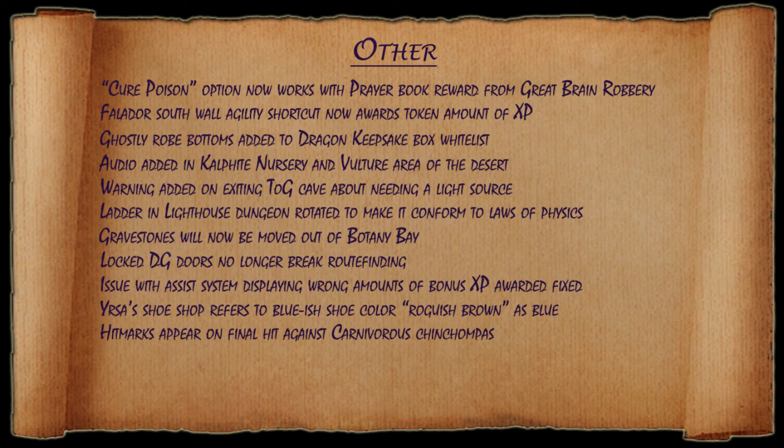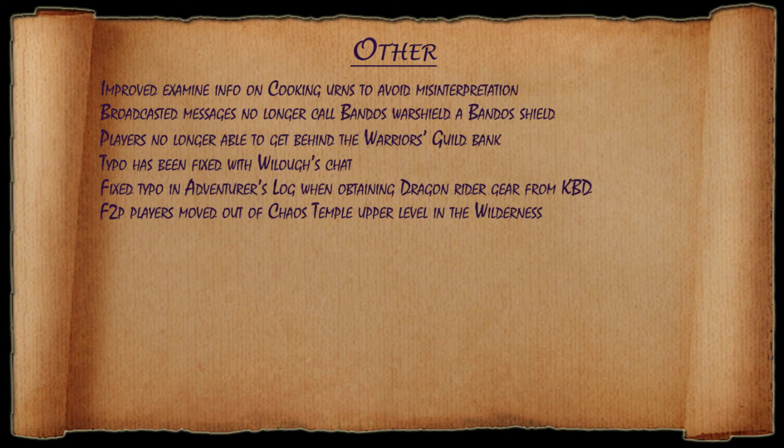Gravestones will now be moved out of Botany Bay. Locked dungeoneering doors no longer break players' route finding, which is a great fix. An issue with the assist system displaying the wrong amount of bonus experience being awarded has now been fixed. The Ursa's shoe shop now refers to the bluest shoe color, roguish brown, as blue. Hit marks now appear on the final hit against the carnivorous chinchompas. We have improved the examined info on cooking urns to avoid misinterpretation. Broadcasted messages will no longer refer to the bandos war shield as a bandos shield.